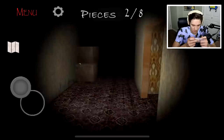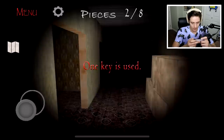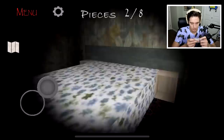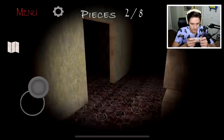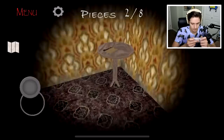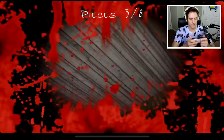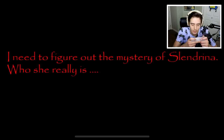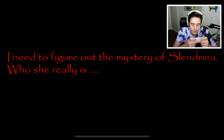You grab that key real quick - one key is used! We got two pieces - that's not too bad. I think you're not supposed to look at her. As soon as you see her it'll jump-scare you and you're just supposed to look away and hope she leaves. We'll do one more very solid try and see how far we can get. I'm glad we're actually learning something in this video.